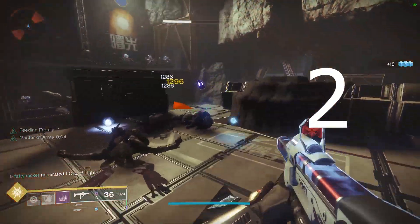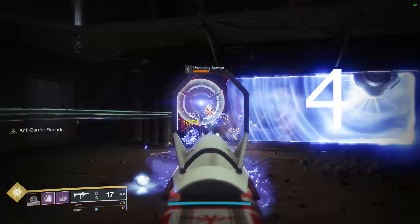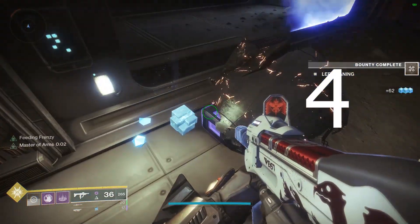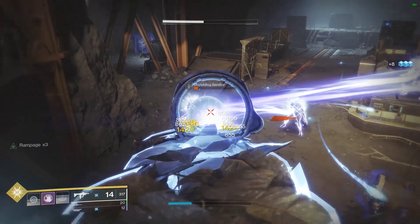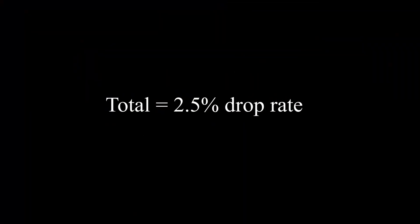Now let's take a second run through. Each successive one will be significantly condensed so that we don't have to take as much time as the first. In the next one we had the exact same thing — four heavy ammo brick drops over 119 enemies, so 3.4 percent drop rate. And then the last one was very disappointing: only one heavy ammo brick, 0.8 percent drop rate. Total average across all three: 2.5 percent.